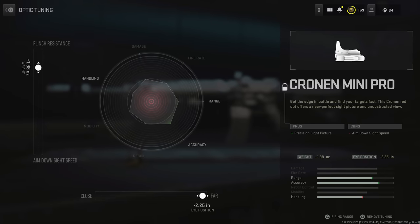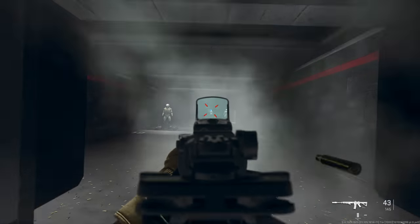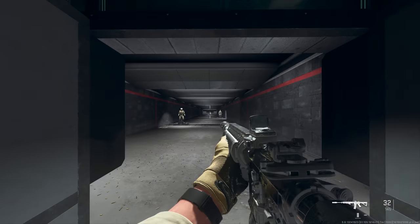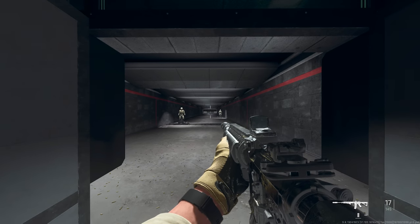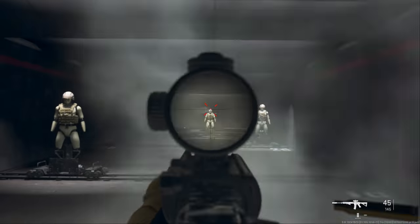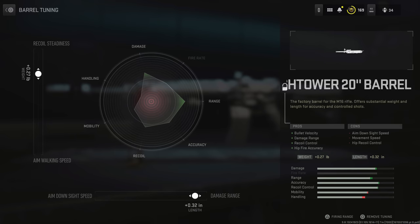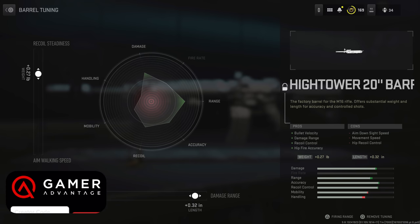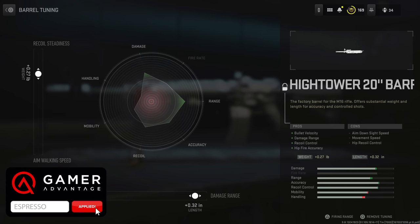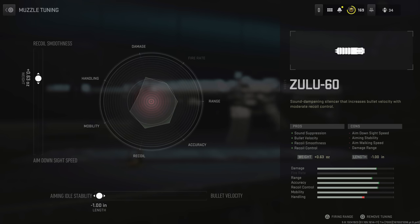The red dot optic may seem like an odd choice for range, but many streamers use these for long range because when you tune it to the far eye position, it brings the optic further from your viewpoint, allowing more control over visual recoil. With higher magnification optics like 5.5x and above, you see visual bounce with every shot and may overcompensate. With a red dot, visibility is still good and your screen isn't bouncing as much, giving you that feel of control.